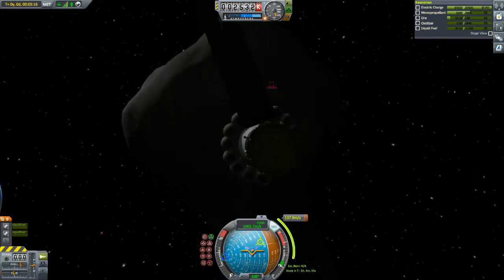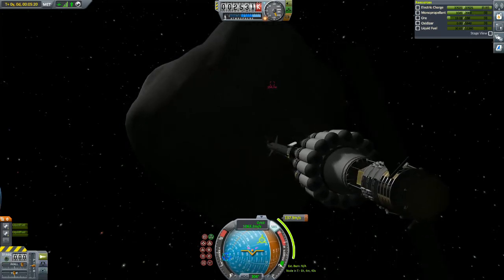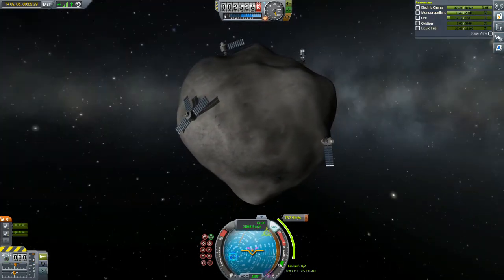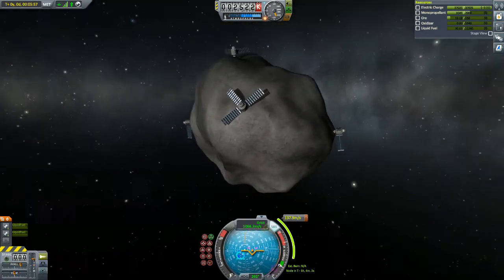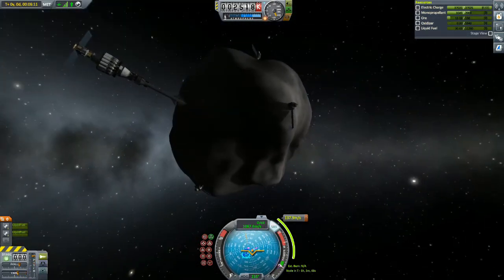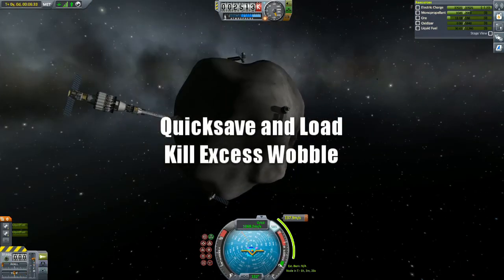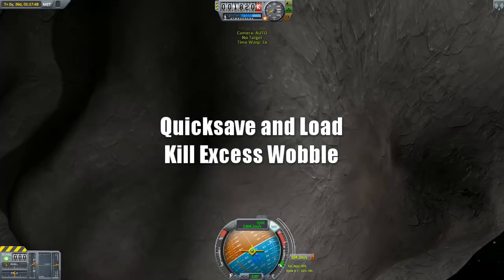After you complete the maneuver, you'll notice that you are subject to excessive wobble that will never completely go away, and this will result in trouble every time you burn. The only solution I could find was unfortunately loading from a quick save. This is the only way I was able to get around the problem — loading eliminates all wobble from the spacecraft and the asteroid. So if you ever pick up a contract like this, be prepared to quick save and quick load frequently to eliminate excess wobble.